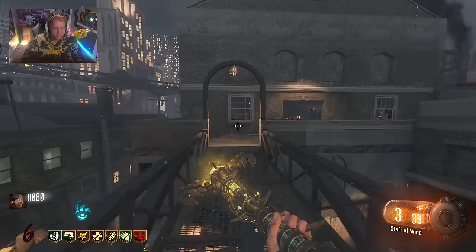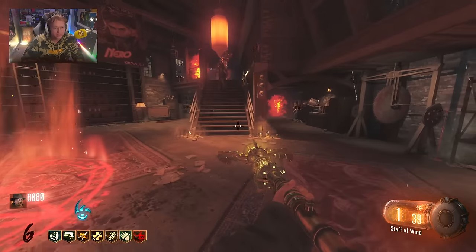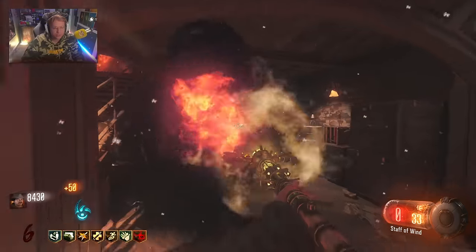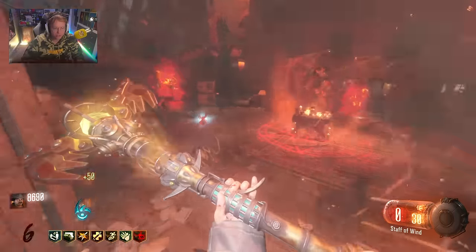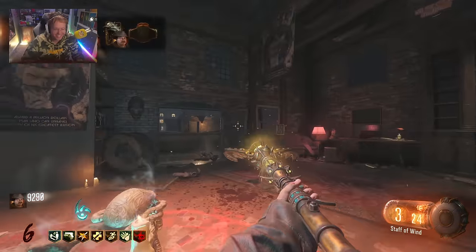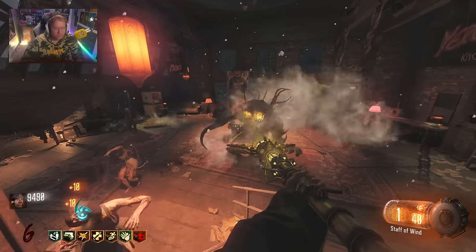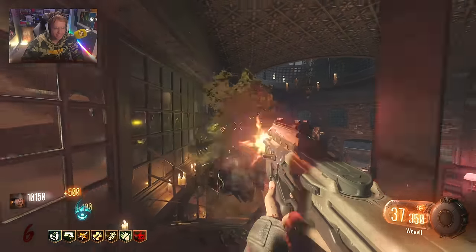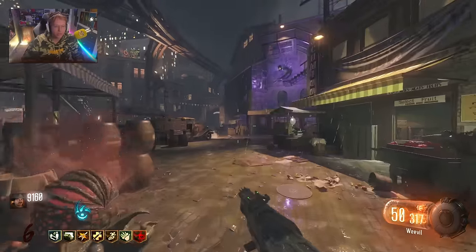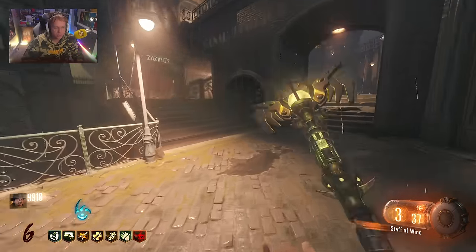Also, let me know if you'd like me to run the Origins staffs on Der Eisendrache - you can even have the staffs AND the bows at the same time, that would be so cool. We're waiting for this ritual to be done. The margwa is going to spawn in. Aiming for one of its heads - yeah, that's what I thought: it does zero damage to the margwa. Margwas are only taken out by bullet weapons, which makes sense - like the Apothican Servant can't shoot off the head either, so it's fair. The box is also here - that's huge.